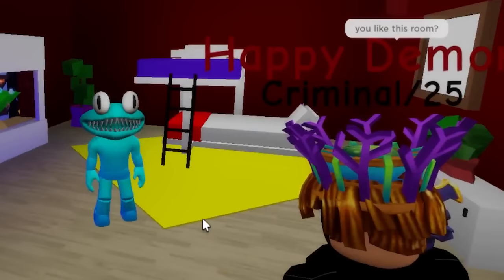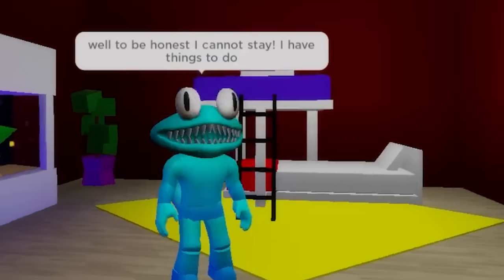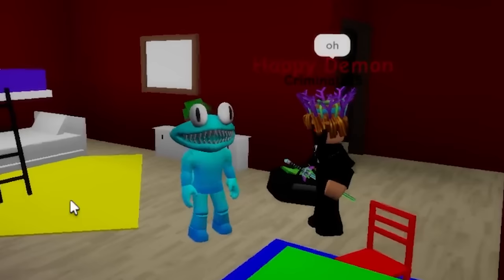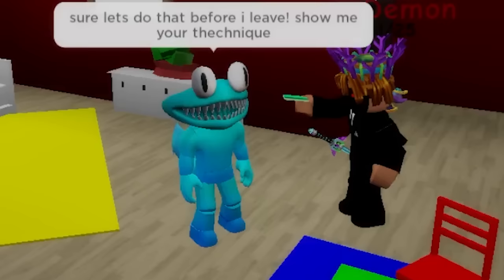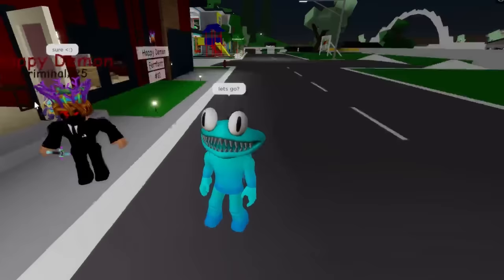He is asking if I like this room. I tell him I like the aquarium and he asks if I would like it to be my room. I say to be honest I cannot stay — I have things to do. He says okay and then asks if I want to rob the bank with him. I say sure, let's do that before I leave — show me your technique. He also says he stole the key card two days ago.